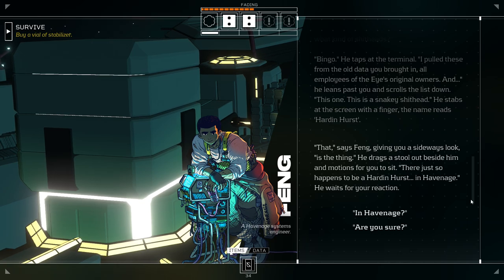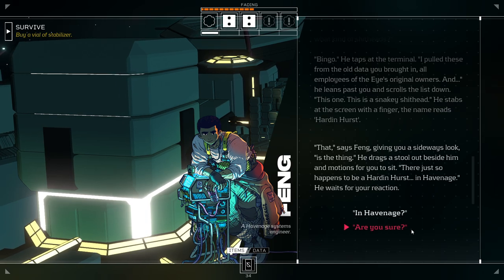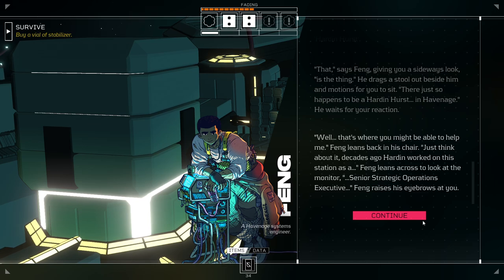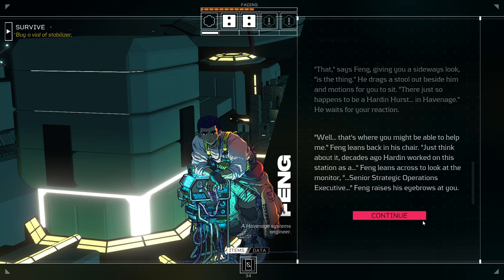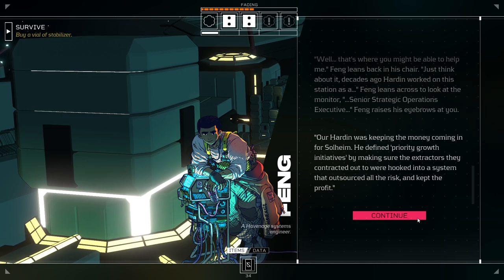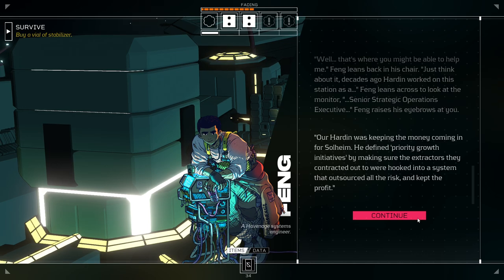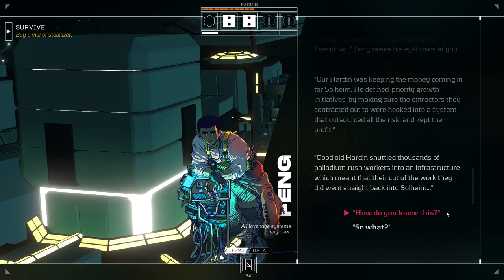He drags a stool out beside him and motions for you to sit. 'There just so happens to be a Harden Hurst in Havenage.' He waits for your reaction. 'Oh, are you sure?' 'Well, that's where you might be able to help me.' Feng leans back in his chair. 'Just think about it. Decades ago, Harden worked on this station as a Senior Strategic Operations Executive.' Feng raises his eyebrows. 'That's pretty high up. Our Harden was keeping the money coming in for Solheim. He defined priority growth initiatives by making sure the extractors they contracted out to were hooked into a system that outsourced all the risk and kept all the profit. That's capitalism for you.'